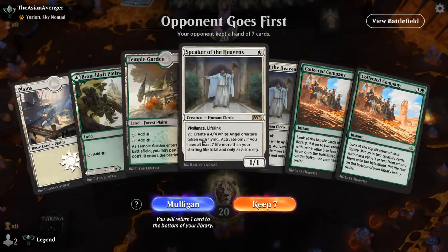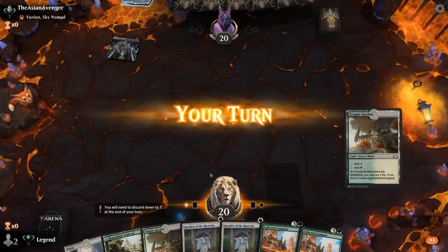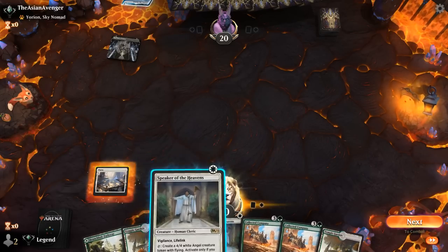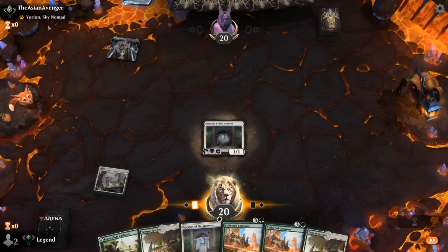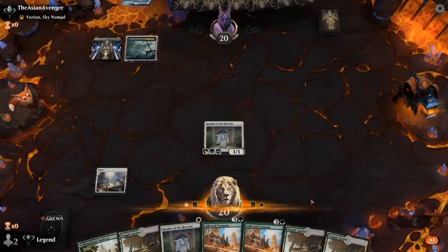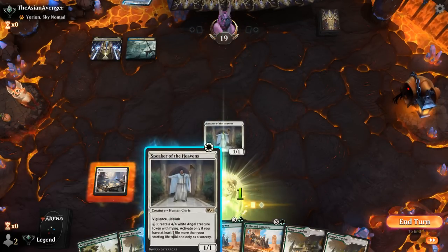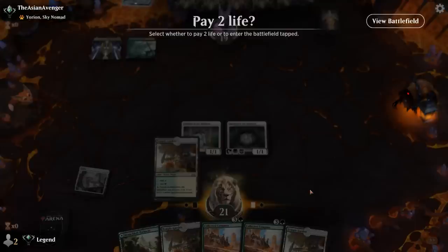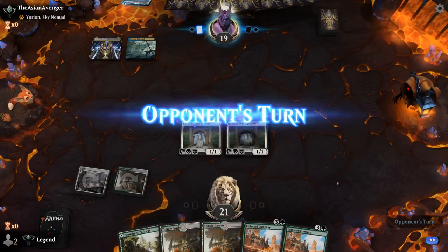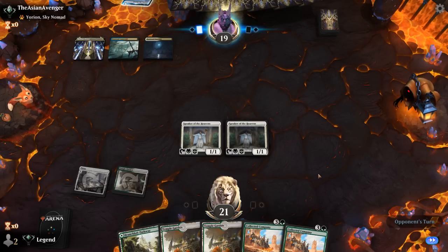We're on the draw with a keepable hand. Double Speaker and mostly double Company is what we're excited about. Up against Yorion, so it looks like Esper Control. We get in for one, get our Speaker out alongside a tapped Temple Garden, and then hope that Company can win us this game.